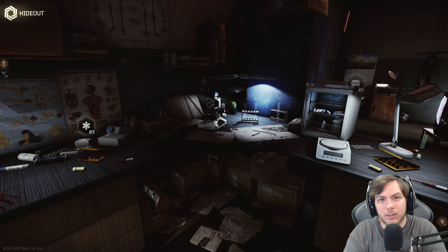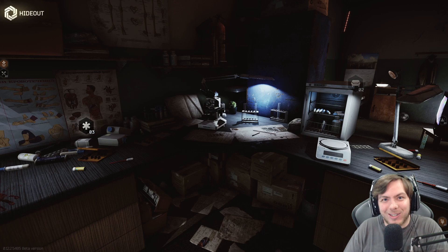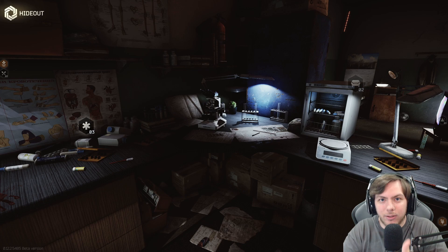What is up guys, ButterSomething here. In today's video we're going to be covering one of Jaeger's quests — the Survivalist Path. Essentially what you're going to have to do in this quest is survive for five minutes while dehydrated in raid, then make it out and survive.